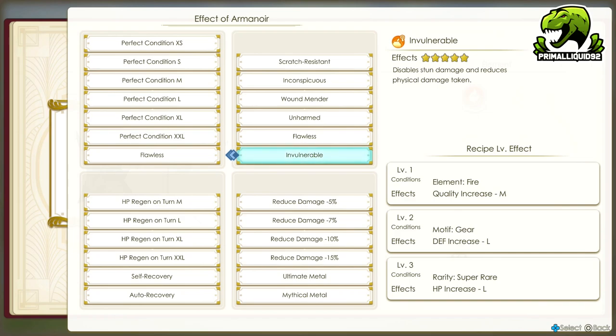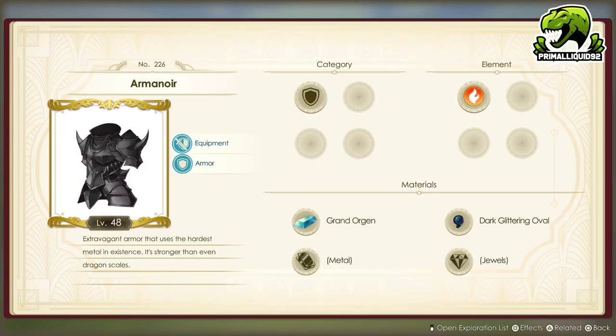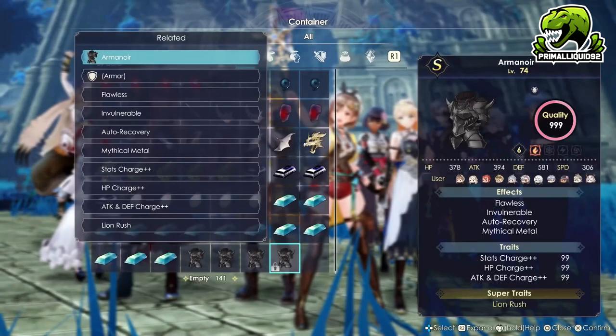Then we also have Invulnerable. This disables stun damage and reduces physical damage taken, meaning we will not get stunned and it lowers the damage we take even further. Then we have Mythical Metal, which is just a flat reduced damage, and it actually increases stun damage. Last but not least is Auto Recovery, which recovers HP each turn. Granted, we don't need that because we do have items that will allow us to do it, but this means we simply don't have to use an item to gain the effect of Flawless. With this armor on, you are pretty much guaranteed to have an incredibly tanky character that can just take a real beating.